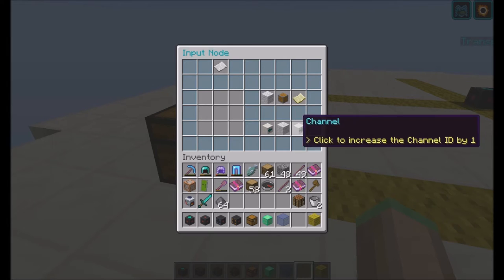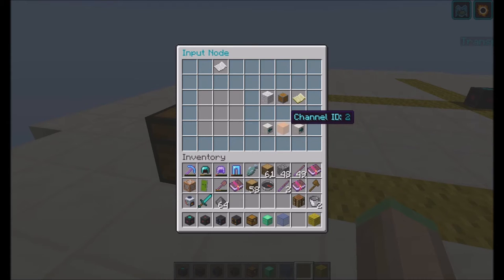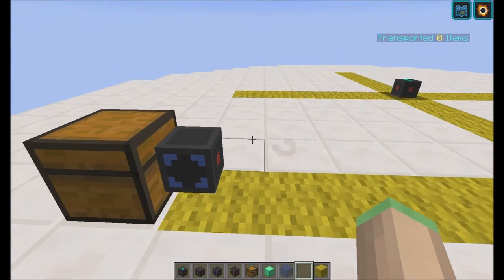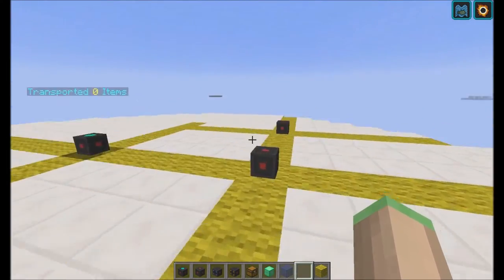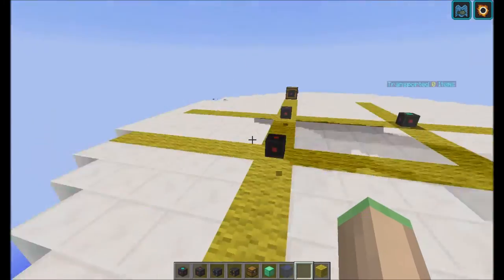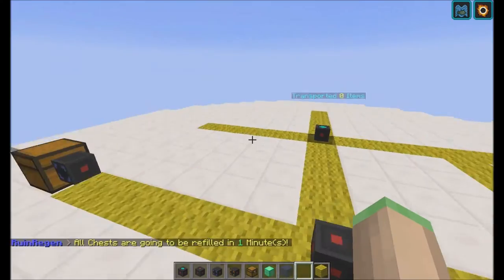Each input node and output node operates on its own channel. And if I set it to the orange channel — channel ID 2 — it will only communicate with output nodes and other input nodes which are on the same channel. So you can have separate item flows on your network without interfering with each other.